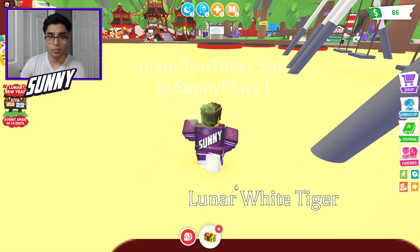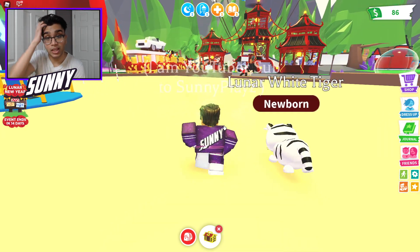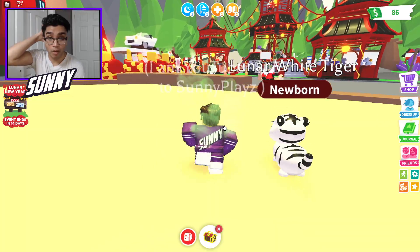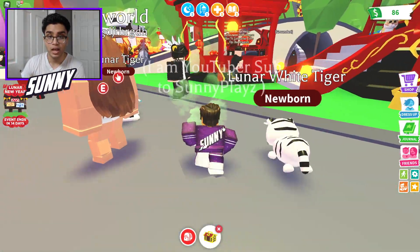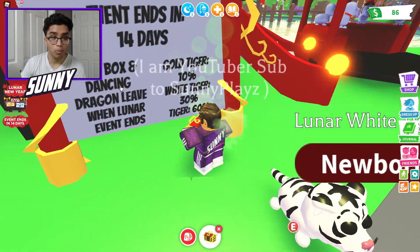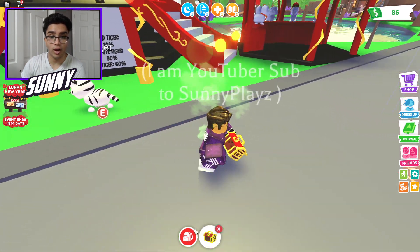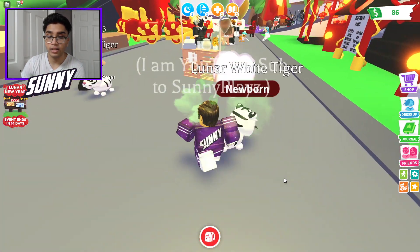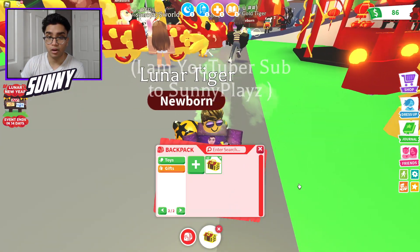We're gonna have to go back over there to see what's rare and what's not, because we keep getting these white ones. I just don't know what's going on. So right here — 10% chance for Gold Tiger, White Tiger is at 30%. I don't know why we're getting so many of these boys. It's all good though — I don't mind a Lunar Tiger. We have 4 of those and about 6 or 5 white ones.